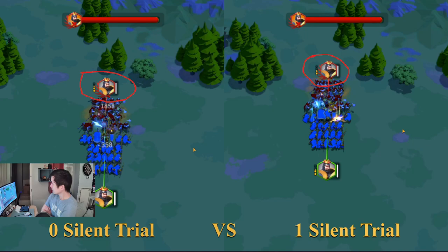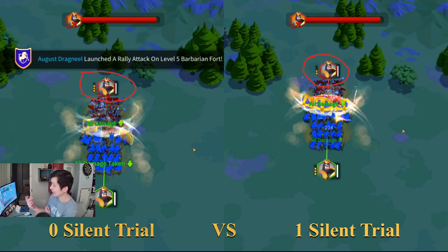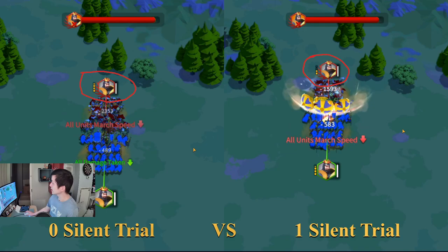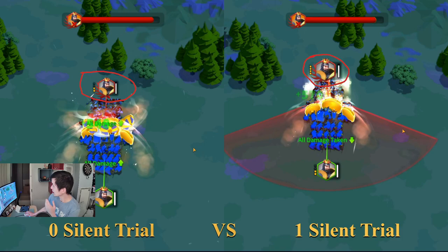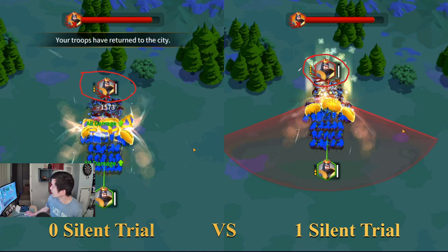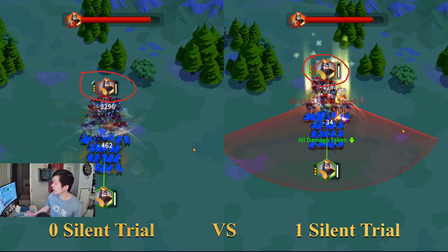Pay close attention to the rage bar here. On the left side, you can see the target Richter was able to cast a skill a little bit faster after about 10 seconds. The rage bar is regenerating a little bit faster compared to the right side. The Silent Trial is definitely working on the right side. The Richter on the left is getting more and more rage over time, and now it's almost able to cast another skill — 4 bar rage on the left and only half bar on the right.